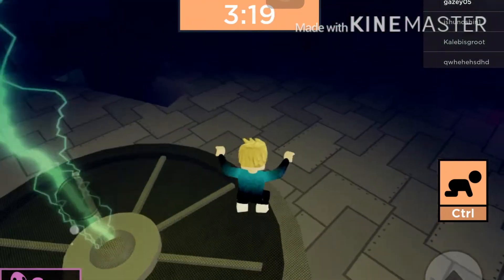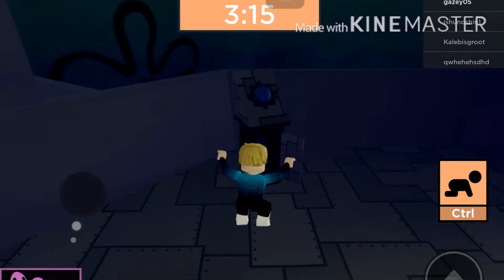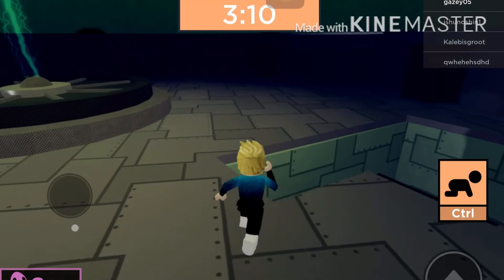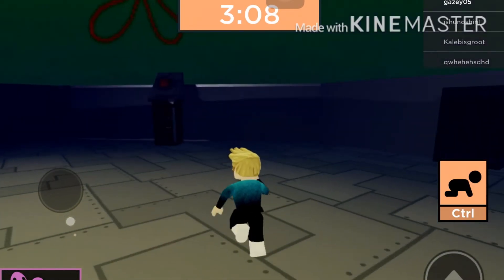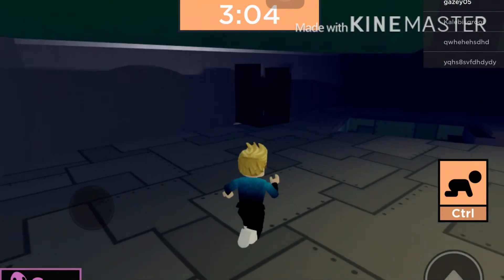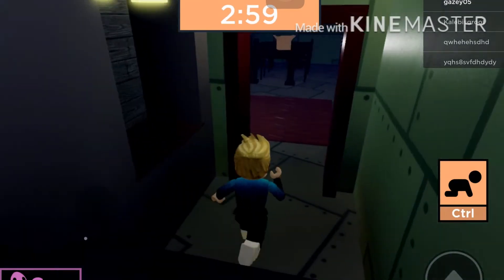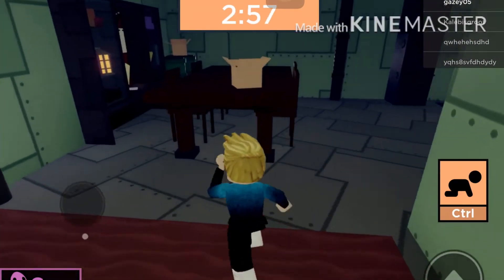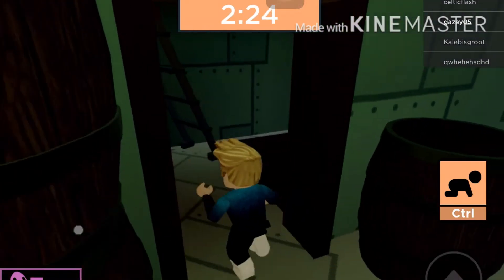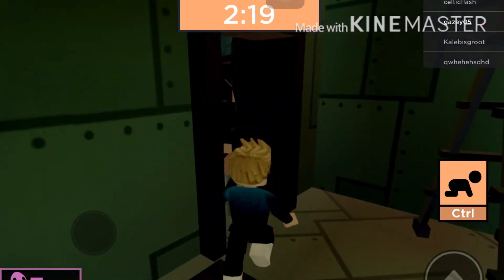Maybe the door's already open - someone's already opened it because everything's already been done here. What's this? We need a blue thing up here, maybe that's it. What about over here? There are loads of these things. We need a red one - oh no, we need a lot more than I thought. I thought we only needed the key but seems not.